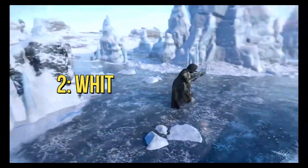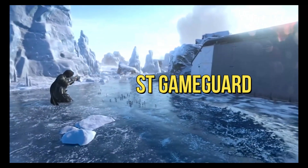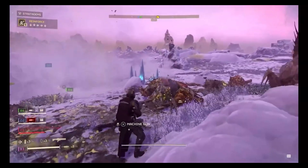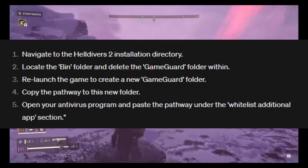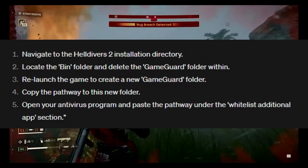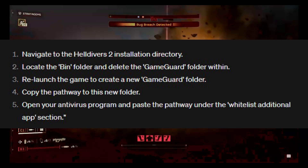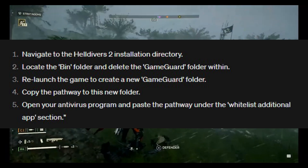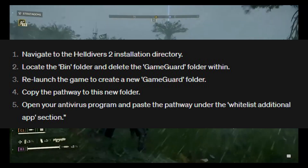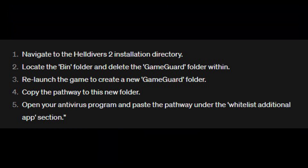Fix number 2: whitelist Game Guard. For a more intricate solution, follow these steps carefully to whitelist Game Guard. Navigate to the Helldivers 2 installation directory. Locate the bin folder and delete the Game Guard folder within. Relaunch the game to create a new Game Guard folder. Copy the pathway to this new folder. Open your antivirus program and paste the pathway under the whitelist Additional Apps section.